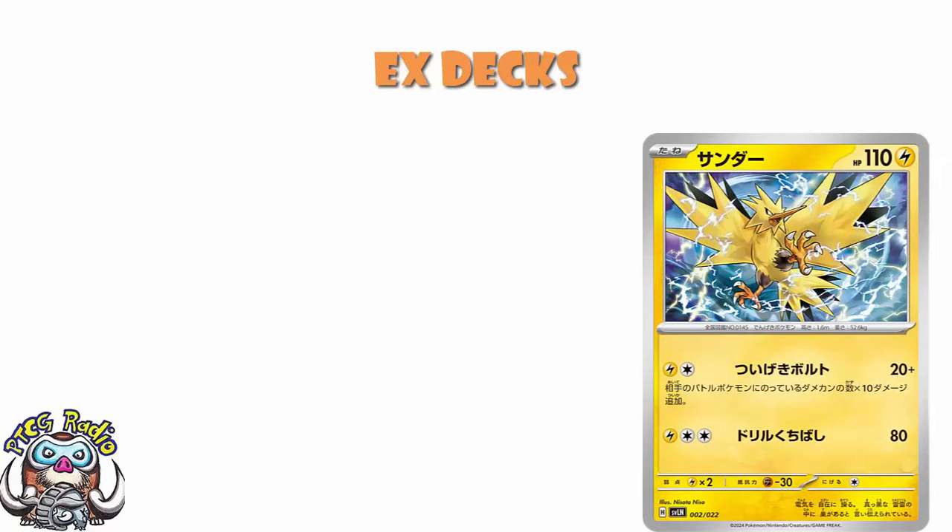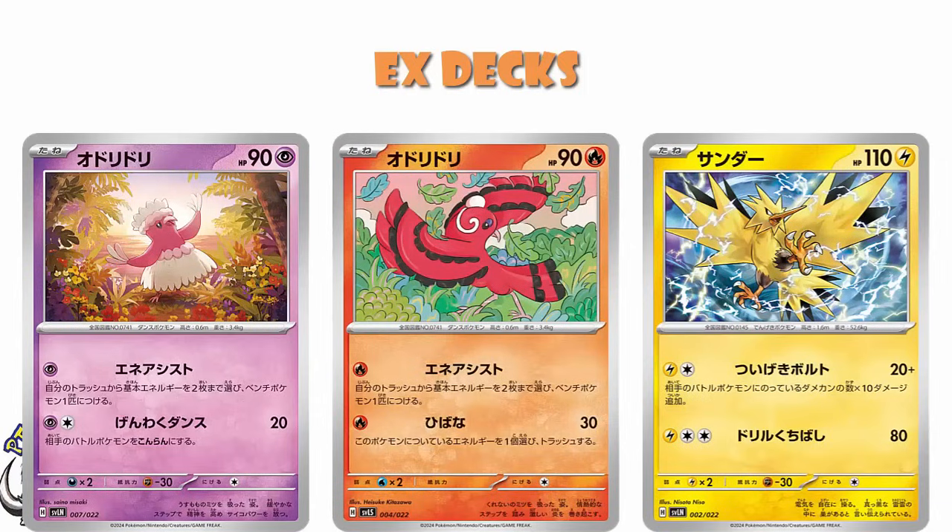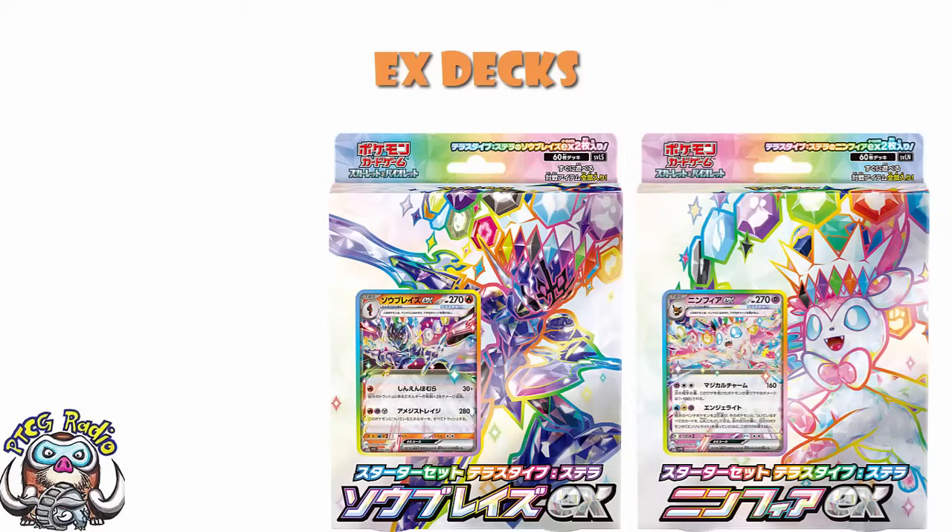I think the two Oricorio could end up being pretty fun. Overall, these EX decks over in Japan — yeah, they're pre-constructed decks, but there are some good cards in here. We've got EXs, we've got A-specs, we've got other good cards. And frankly, you should be looking at this and getting a little bit jealous, because Japan gets these kind of pre-constructed decks and we don't, and that doesn't seem terribly fair. But I've told you about all the new cards from these decks.